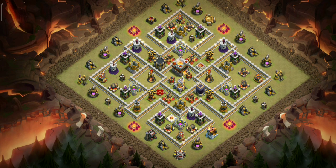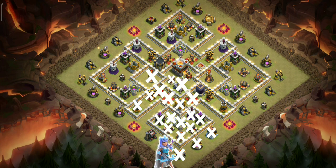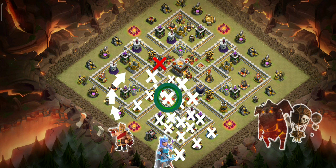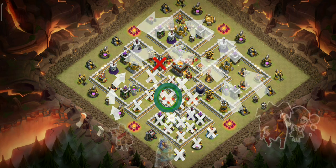This one is a compact base, and queen charge attacks in general are very difficult on such bases — but not Queen Charge LaLoon. We'll charge our queen into this compartment to take down all these things. We'll drive our King into this compartment so he will lure the CC, and the queen will fight them off easily. In case he misses, we'll use a few balloons to lure the CC. A Jump Spell will give the queen further access to the base, and the LaLoon will follow this path afterwards. Spells will be used to get through the core.